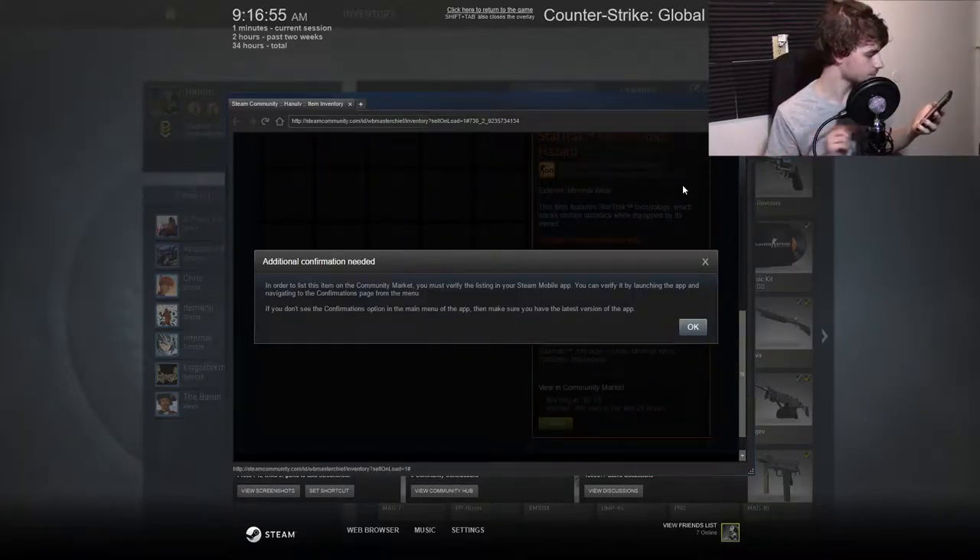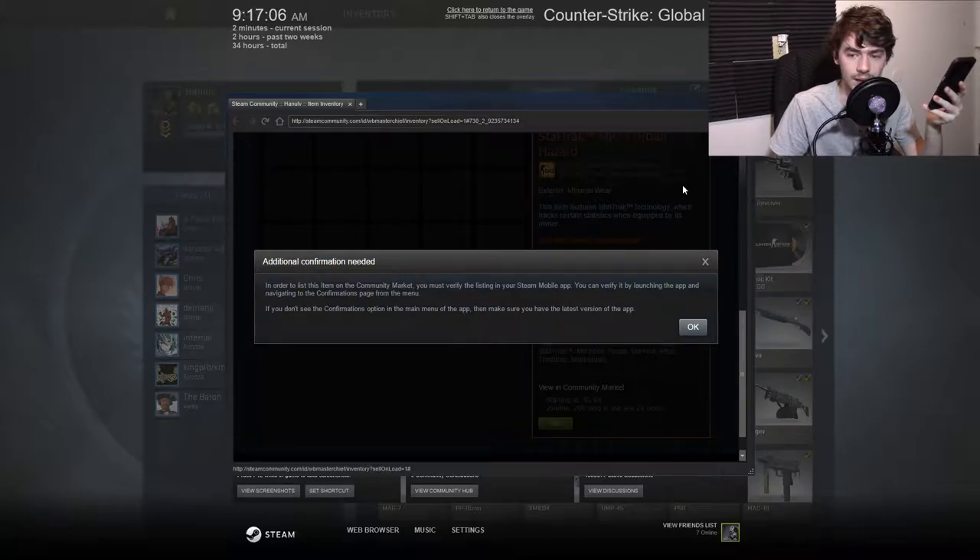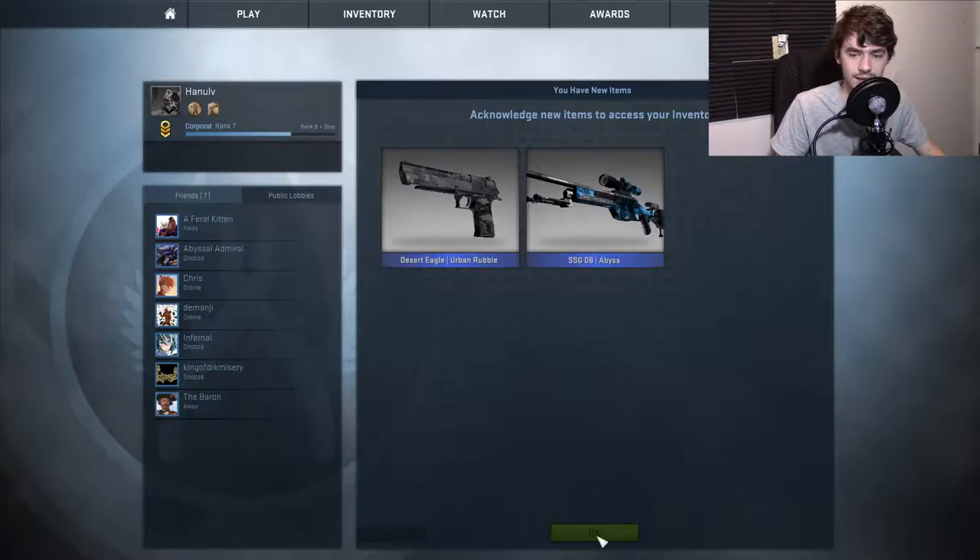I can confirm those on my phone. New trade offers — hey, look, I have my trade offers! Incoming offer — respond to offer, confirm trade, accept trade. And then I just got this item. Another trade offer — respond to offer. This is hands-on of what you'd normally have to do — I want to give you the most common experience. We just got our Urban Rubble and Abyss.